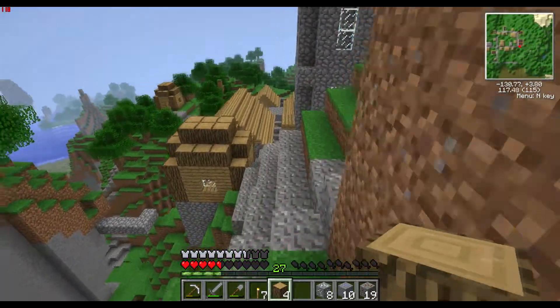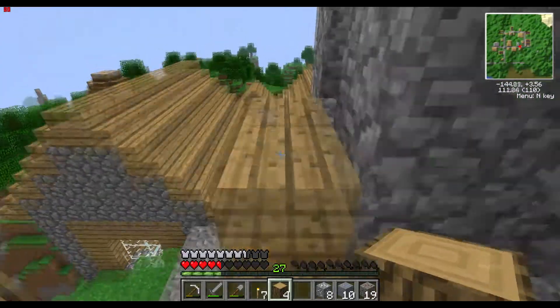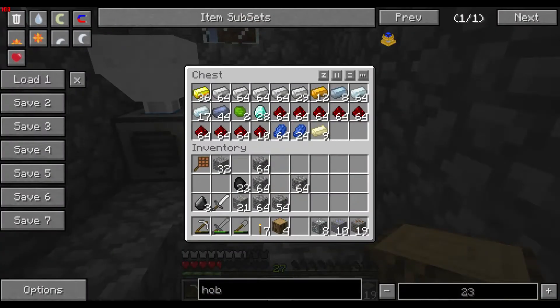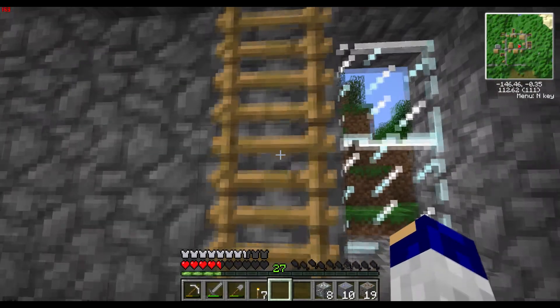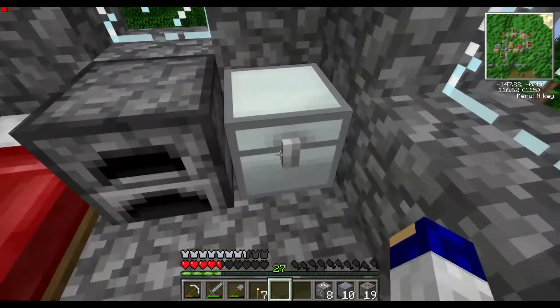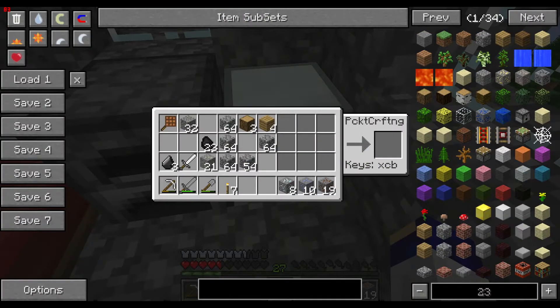Secondly, I'd very much like to get an enchantment table, meaning that I can try to get even more stuff. There's also one smaller thing I want to do, which is to make about two things called barrels to start with.